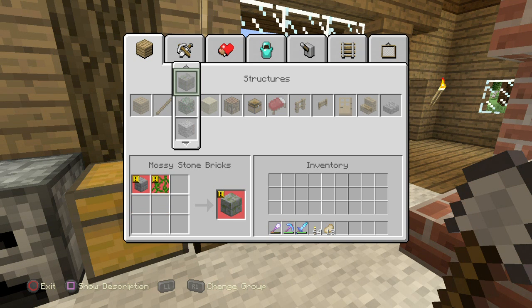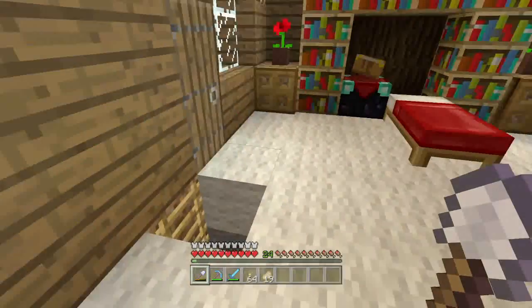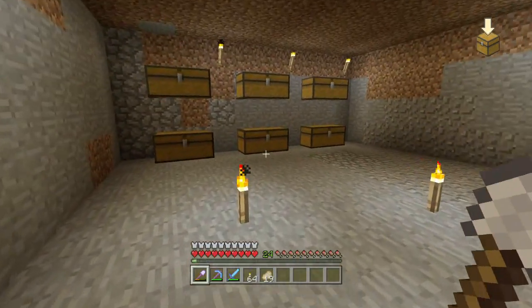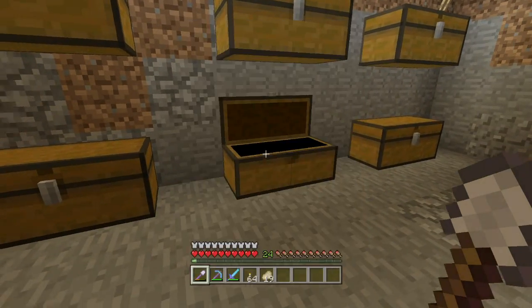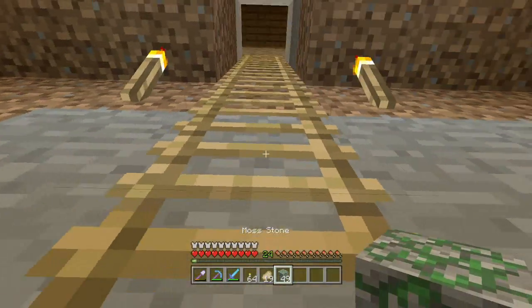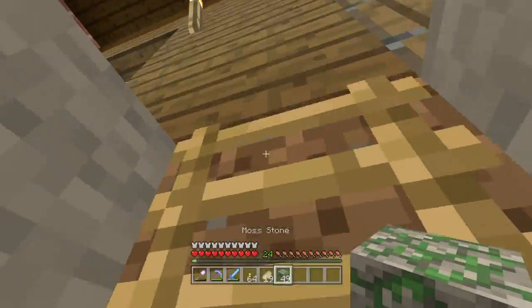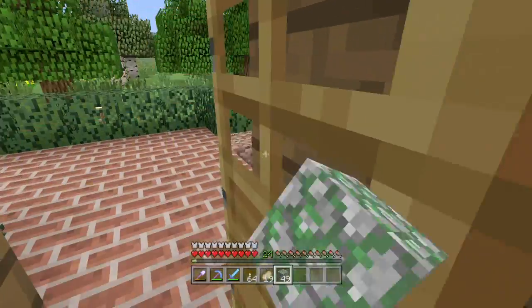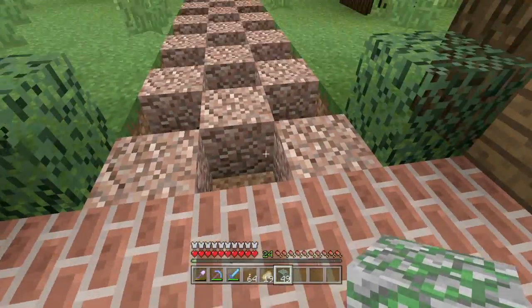I'm going to have to use a different block then. I should do like a mossy stone. How much mossy stone do I have? I don't think I have much — oh wait, it would be in this chest. 49, that might be enough. I got this at a dungeon, a couple of them.